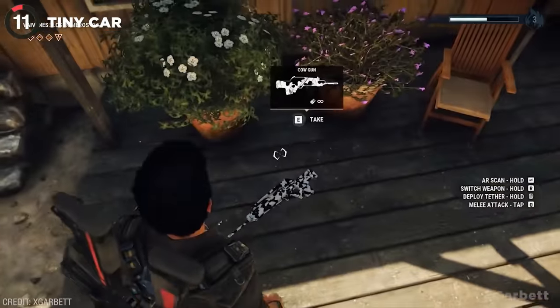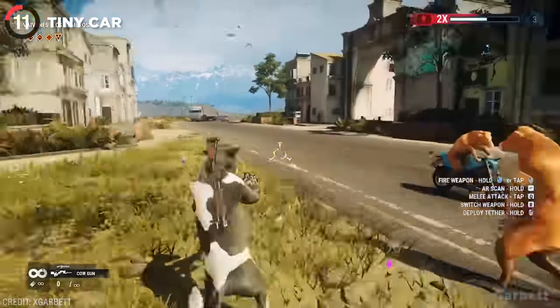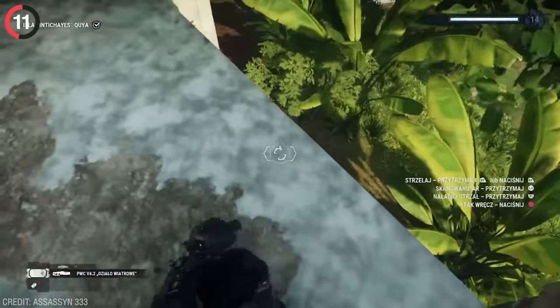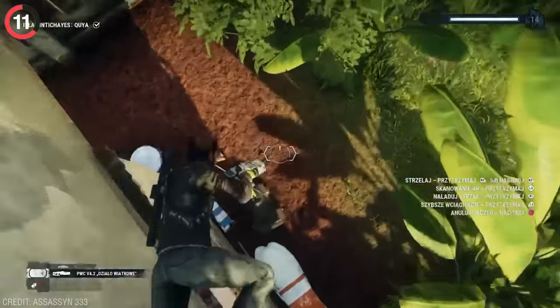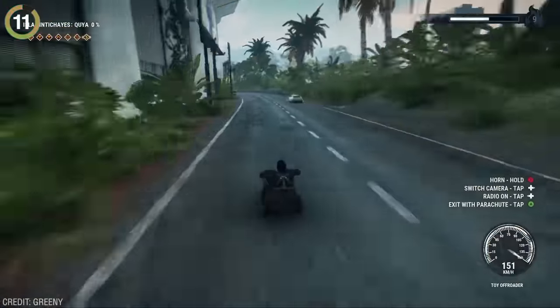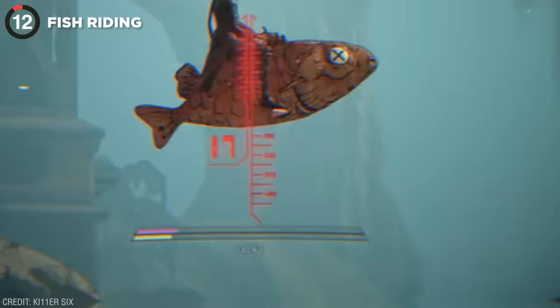Still not as dumb as what you could find in Just Cause 4. Even though you could turn into a literal cow, this one beats them all. In the city of Goya, you'll be able to find a small toy car hidden behind a building. It seems like an innocent prop, but you can actually interact with it and drive it, and it looks hilarious with some insane speeds. Who would have guessed you could make stunts just as good riding a fish?